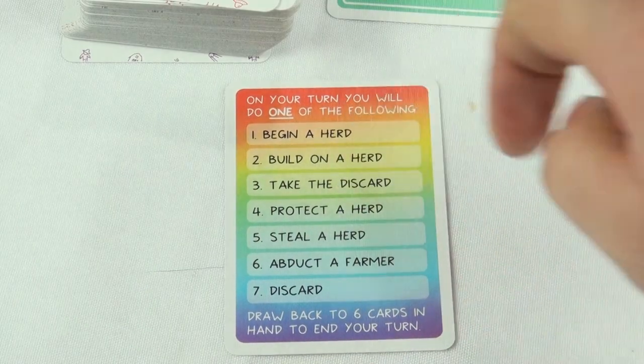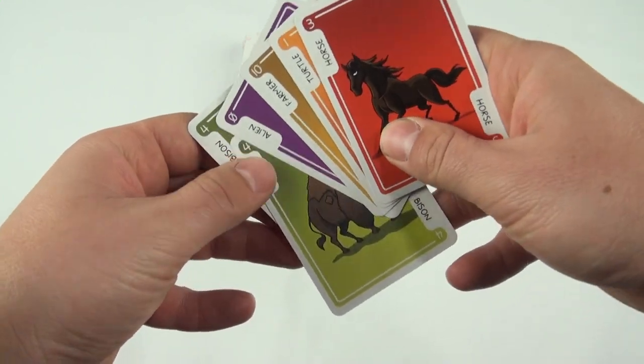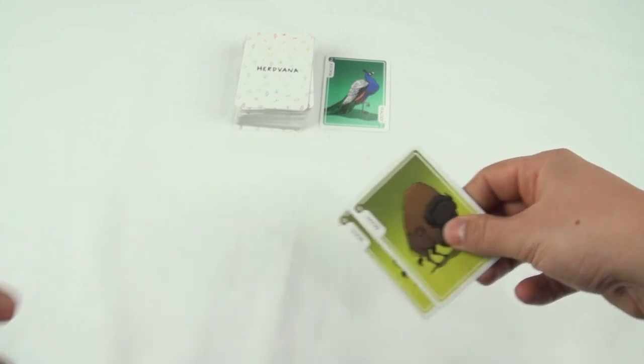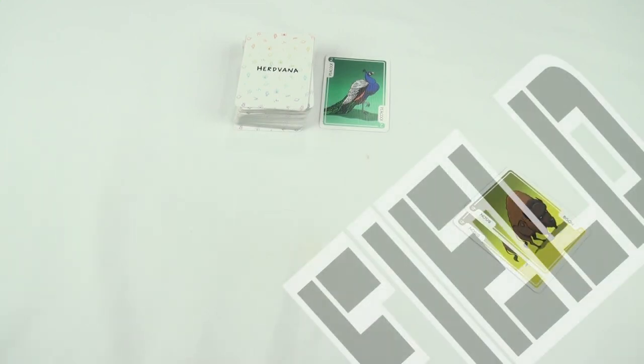To get things rolling, let's look at the first action on the list. To begin a herd, you must have two or more matching animal cards in your hand. Alien and farmer cards don't count. You lay them down on the table in the area in front of you, or your field.